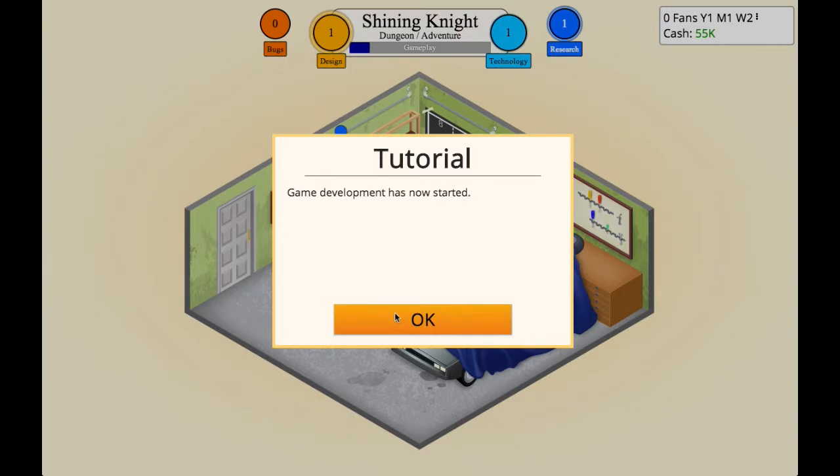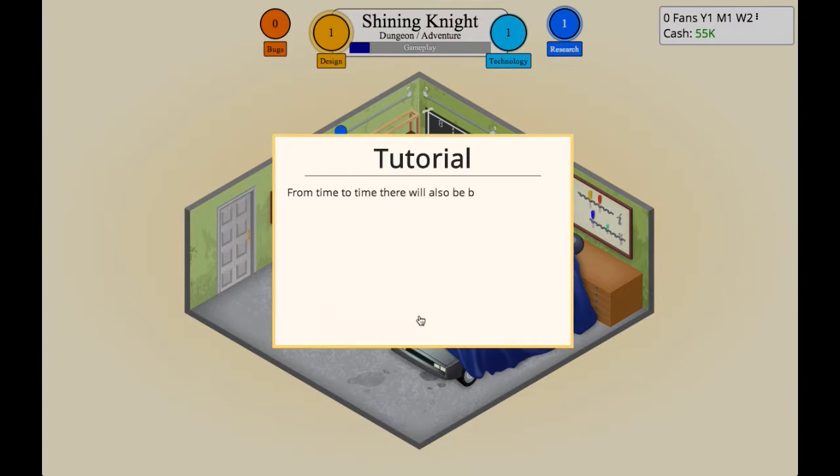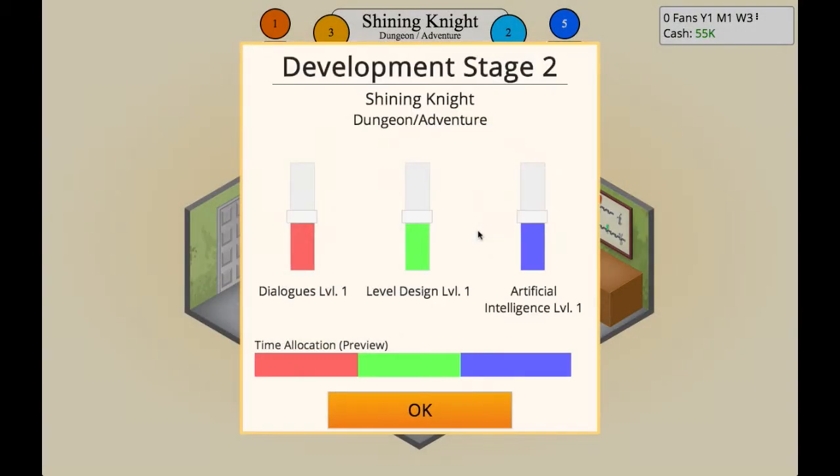Guys, if you want me to play any other games, let me know in the comment section down below. Here's the tutorial message: while developing your game you'll generate little game points which keep bubbling up, but there's also bug points, and it's all displayed at the top of the screen. Also if you want me to play other types of games for Minigame Monday, let me know below and if you like this series give it a thumbs up. For stage two I'll go level design, some dialogue, and artificial intelligence.